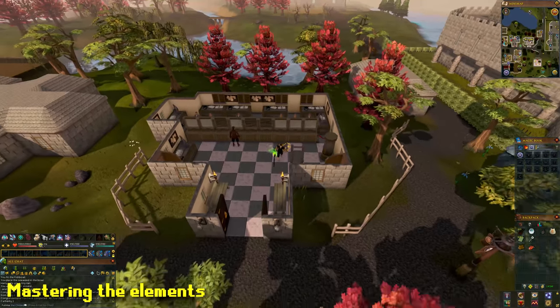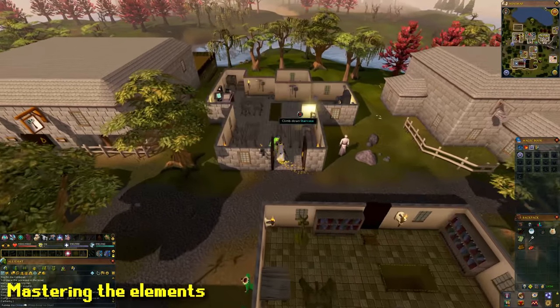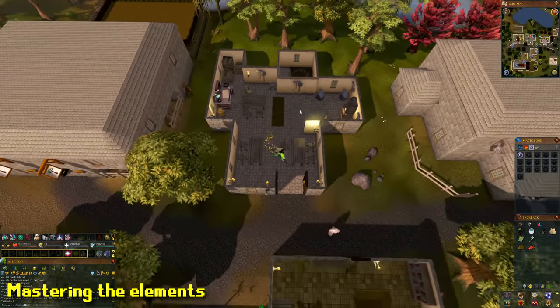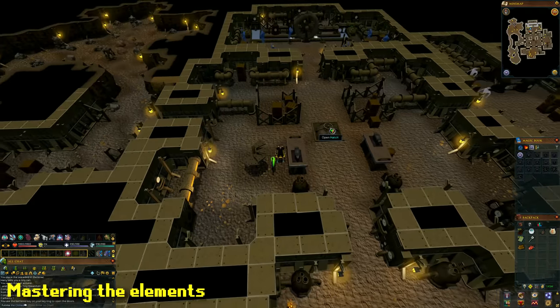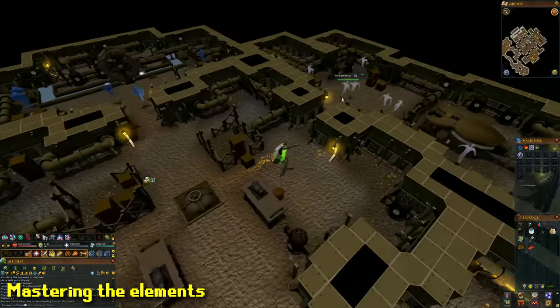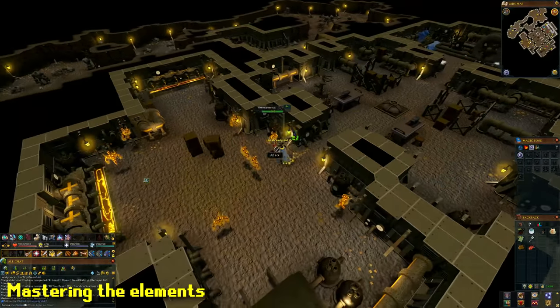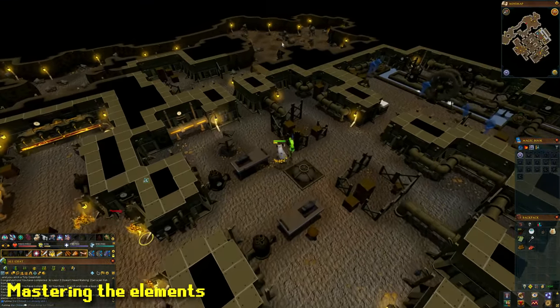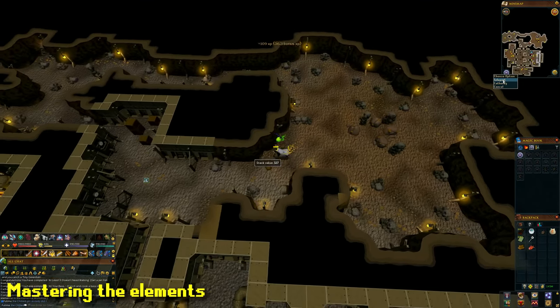For the next task, go back to Sears Village and grab a weapon out of the bank. Then enter the building next to the bank and go inside the secret little room, then go down the stairs. Down here you're going to kill one of each elemental creature — earth, fire, water and air. Just kill one of each of the monsters you can find inside this area.